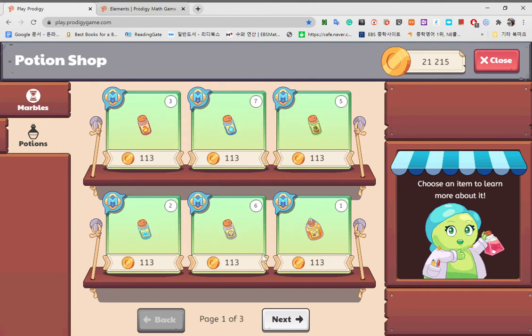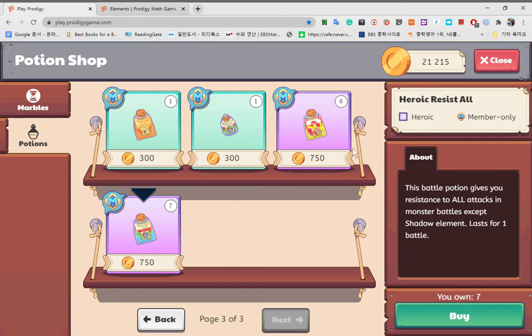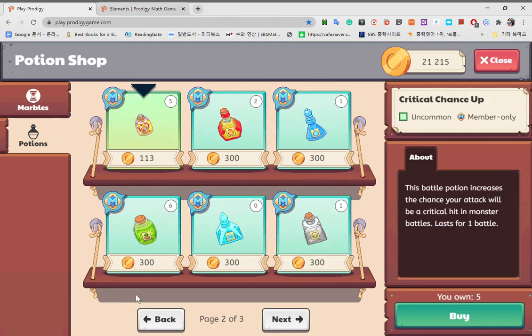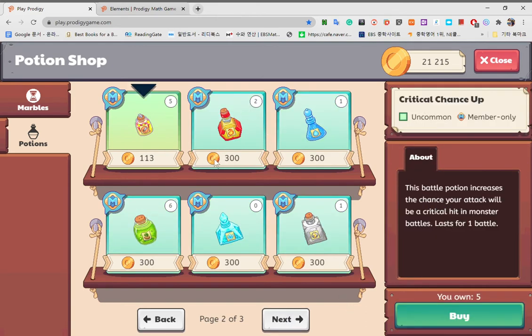And you can also get potions. So I have many potions. Now the really good stuff are here, and I have more than 20,000 coins so I should be able to buy these, but for some reason I'm not. These are extremely useful. This gives you fire resistance. This gives you water resistance. This gives you earth resistance. This gives you ice. This gives you storm. This gives you more damage. This gives you higher chance of critical damage. This is a rare fire resist, so it can give you more resistance.